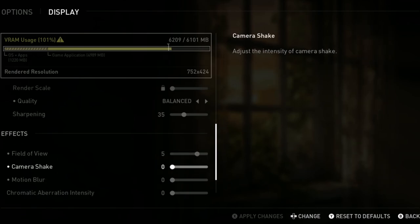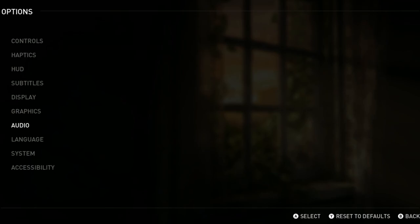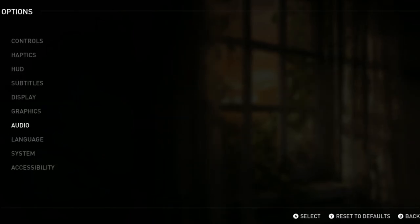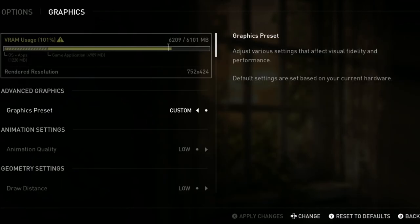For field of view, I bumped this up to 5, but everything else I turned down all the way. On the audio section, it does default to 3D spatial sound, and I put this to 2.0 stereo — the only reason I did that was concern that 3D spatial sound was also impacting CPU performance. Bottom line is that we are only able to really barely hit 30 FPS, and it'll be sub-30 FPS most of the time, especially in action scenes, but we can hit a rather consistent 30.